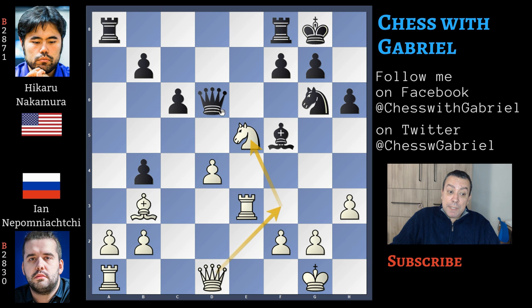Knight to e5, which closes this important diagonal for the queen and also threatens to capture, with the idea of queen to f3 — this is the best idea. Knight captures, rook captures with tempo. This variation is the best because white regains equality.